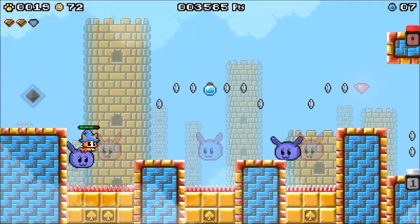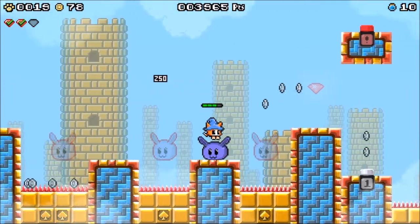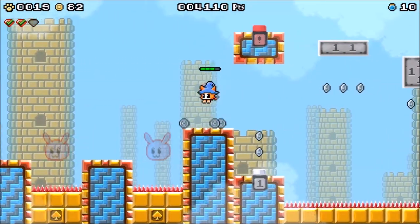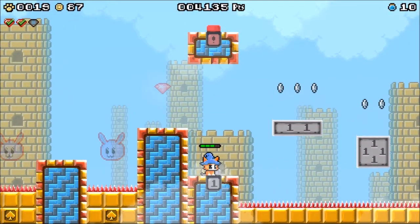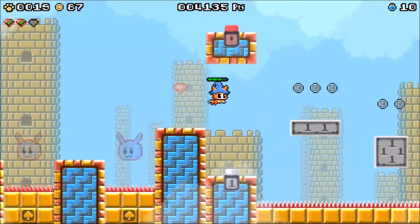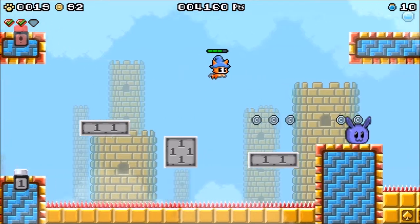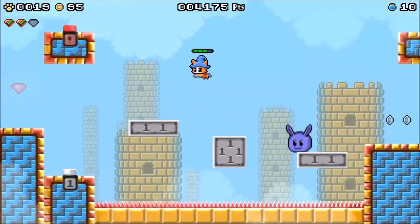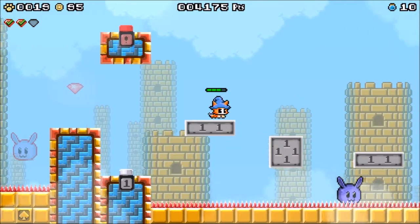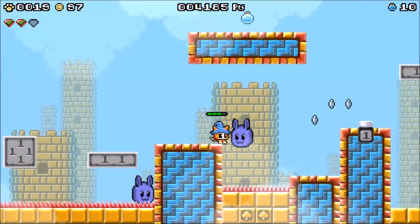This is definitely the room the gem is in because there's some rabbits over there that I can't fight until I hit that red switch right there. There's no dashing. Do I need to lure this? I don't think I do. Whatever — I don't need to lure it.